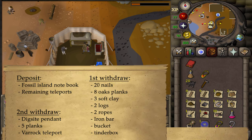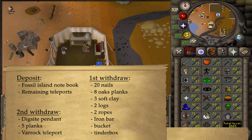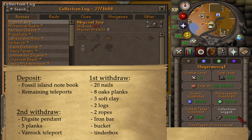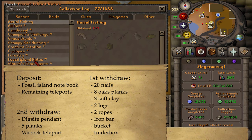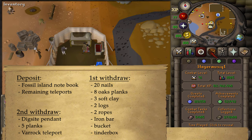If you want to rebuild the entire camp, unnote the following items: 8 oak planks, 3 soft clay, 2 logs, 2 ropes, 1 iron bar, a dinner box, and a bucket. You may drop the Fossil Island notebook — it's only needed for the Fossil Island notes collection log, which requires around 3000 numulites. You can get this book back any time.